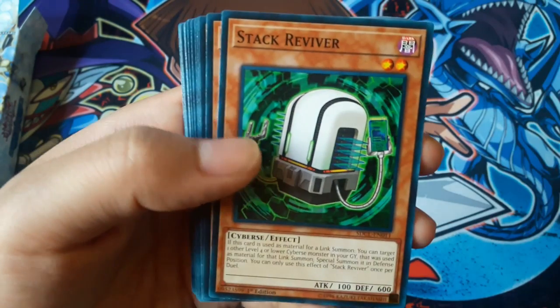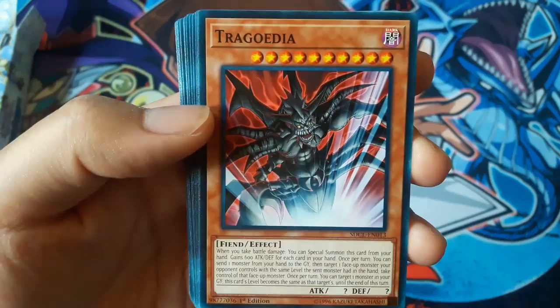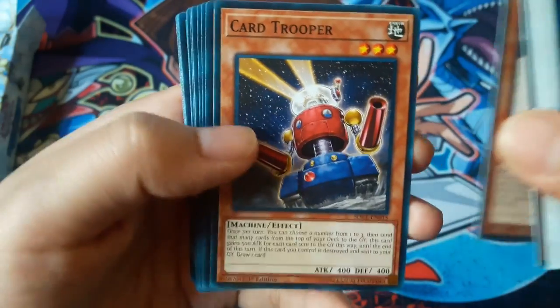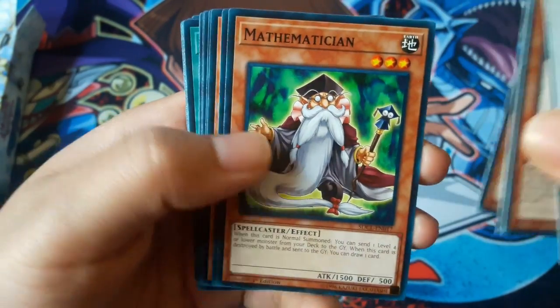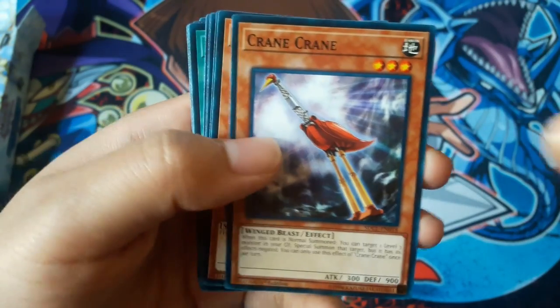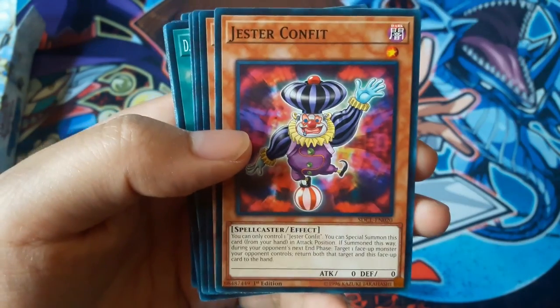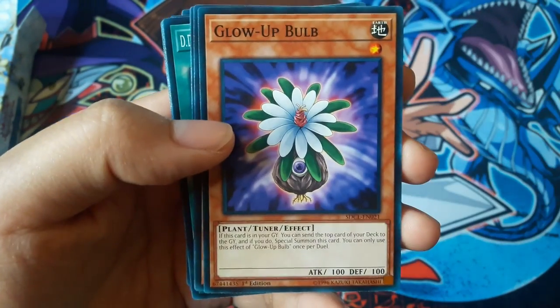Stack Reviver, Launcher Commander, Drag Godia, Summoner Monk, Card Trooper, The British Dragon, Mathematician, Crane Crane, Magician of Faith.